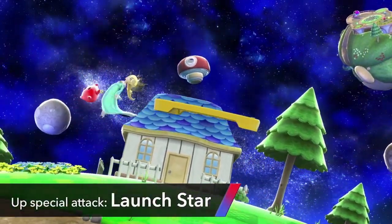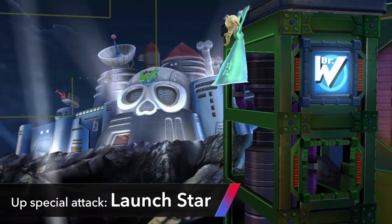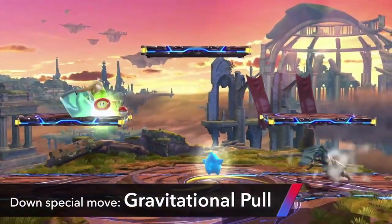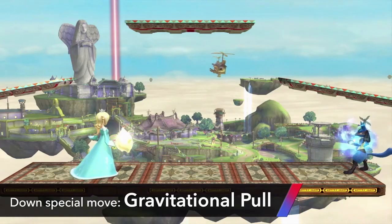Her up special attack is called the Launch Star. This is a nice, long-distance recovery move. Her down special is called Gravitational Pull, which allows her to draw in items. It will even render enemy shots ineffective.